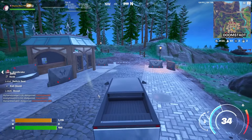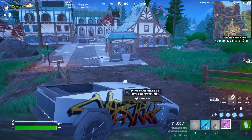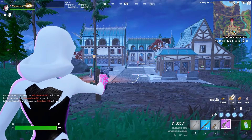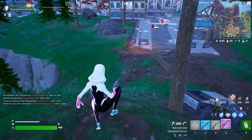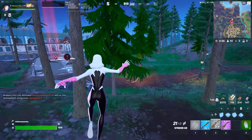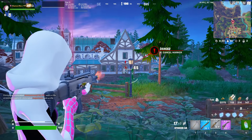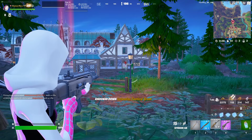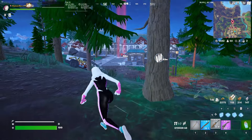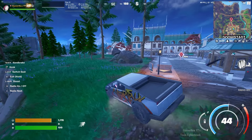For the next quest we need to hit an opponent beyond 44 meters. That means you need to be far enough away from the opponent you're going to hit. The best way is by hitting these bots. I'm already at 40 meters here — I need to go back a little bit. This is actually 56 meters. Just kill this bot and the 200 damage will be done. Make sure you are at 44 meters and above, otherwise the quest will not count.